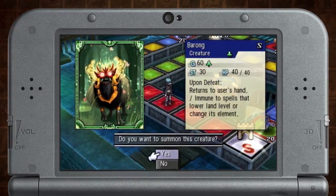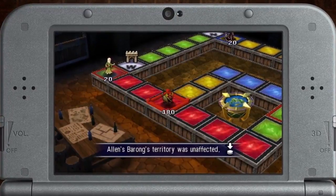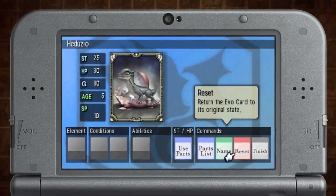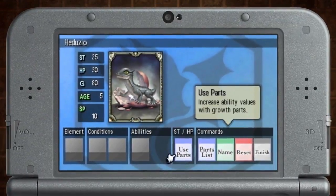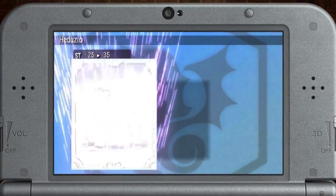Beirond prevents negative changes to the territory it controls and will return to your hand when defeated. Cold Scepter Revolt also features a new type of creature called an Evo card. These cards can be customized to fit your favorite playstyle.